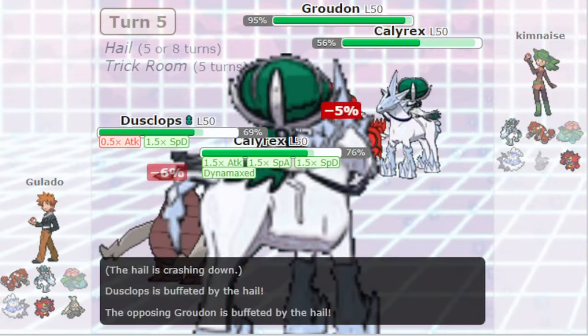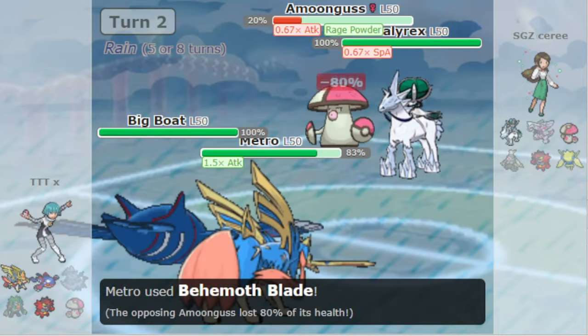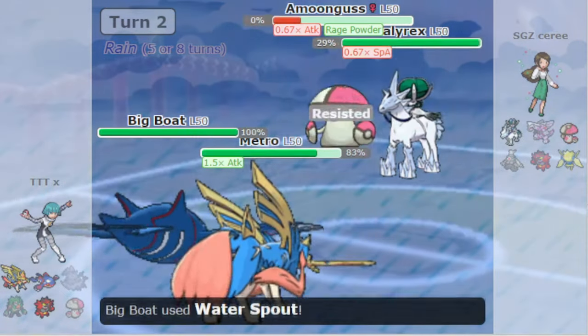In formats with restricted Pokémon like Calyrex-Ice and Dialga, Trick Room tends to become an over-centralizing archetype, as it is the only way to get these slower and bulkier restricted Pokémon snowballing.